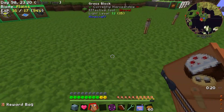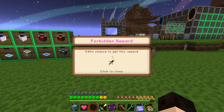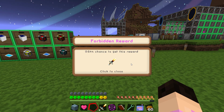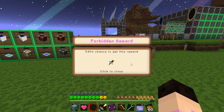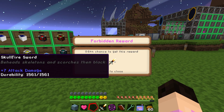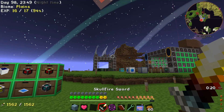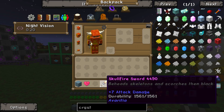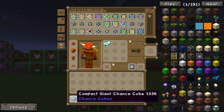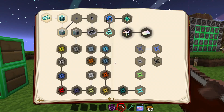Let's see what we get — this amazing bag right here. What is this? I actually don't know what this is, so I'm kind of excited. It's probably going to be poop, but it's called Skullfire Sword. No, it's not that good. It doesn't even look cool. Beheads skeletons and sets them on fire and scorches them black. I guess it's a way to get wither skeletons easily. Hey, you know what, I'm not going to complain — it got me excited, so that's something.